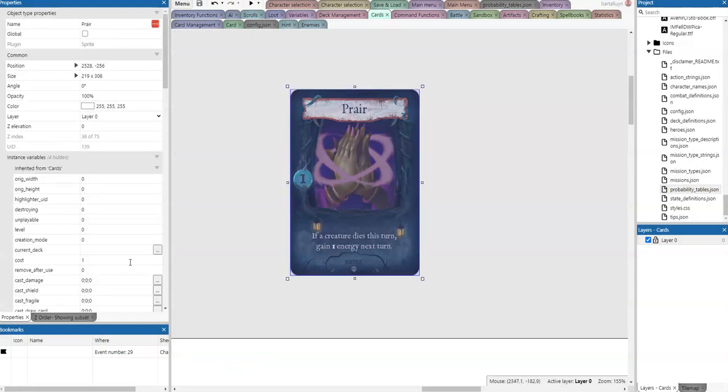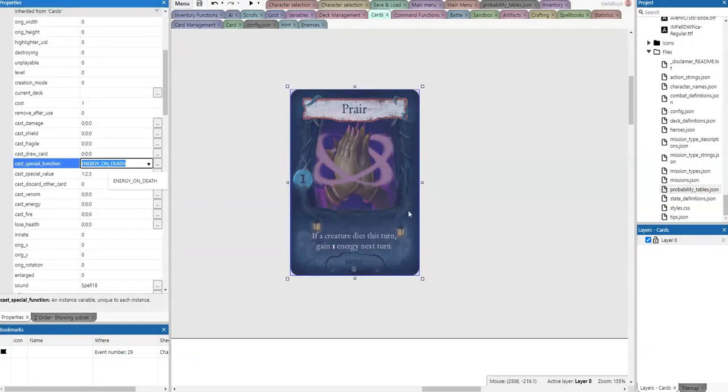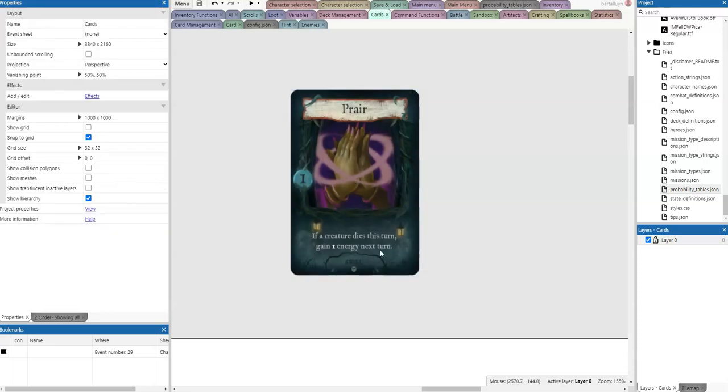Now for 'energy on death': if a creature dies this turn, we need to give one energy. Whenever we play this card, we need to set some indicator so that whenever a creature dies, the energy has to be applied next turn. It's a waterfall mechanism — first we indicate that it needs to happen, and then when it happens we indicate what action has to be taken next. We need a flag indicating this card has been played.